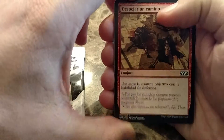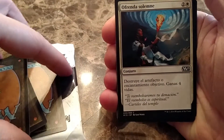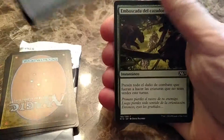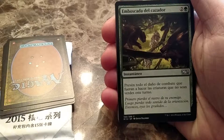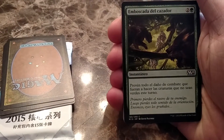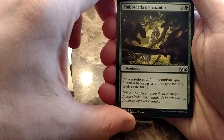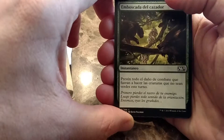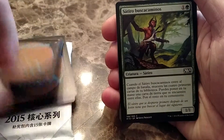I'm guessing that's destroy target wall, destroy enchantment, gain four life. Again, making this stuff up. Command damage to a creature, a green creature. Combat damage, yeah probably some more. That card just sounds bad though.